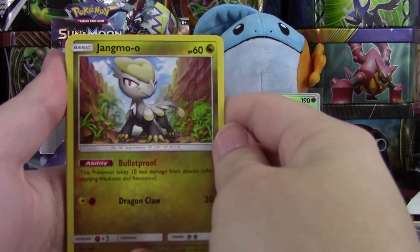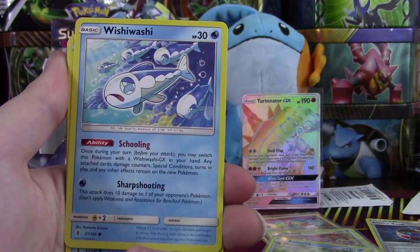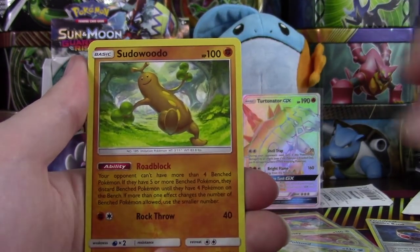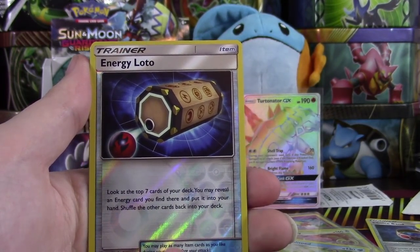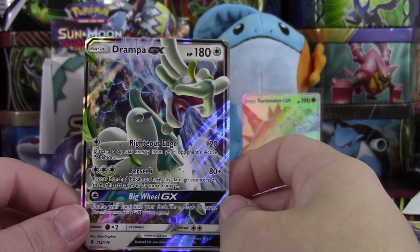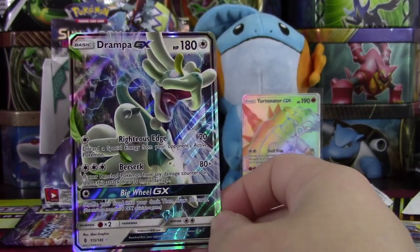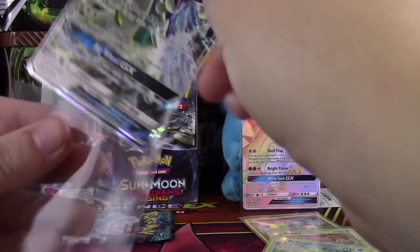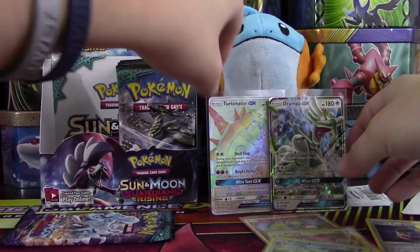We have a Jangmo-o, a Wimpod, Goomy, Wishiwashi, Vanillite, Darkness Energy, Sudowoodo, Matang, Komala — our Reverse is an Energy Loto — and a Drampa GX! I've already pulled this one, but that card just looks sweet. I don't care, that card looks sweet. And we found another GX — very nice. Put a sleeve on that and set it back here with Turtonator.